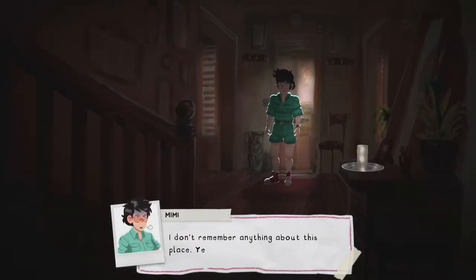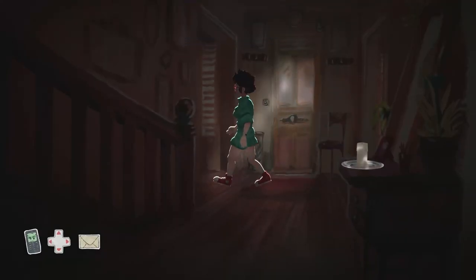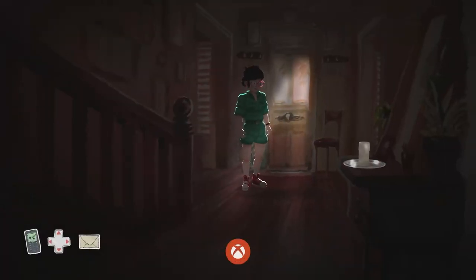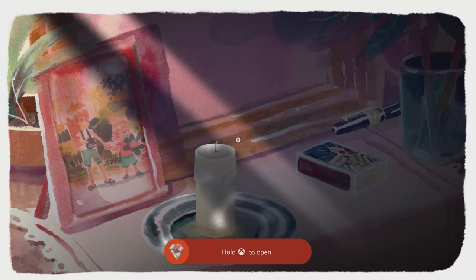Here is our first missable achievement. We need to enter the kitchen and the living room without using the candle. Head to the right hand side to go into the kitchen, then go over to the left hand side to the living room, and you'll get the 'Black as a Happy Colour' achievement for 25 Gamerscore.